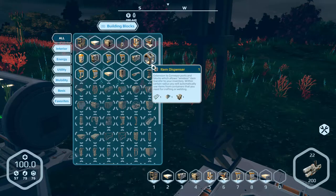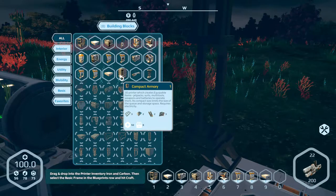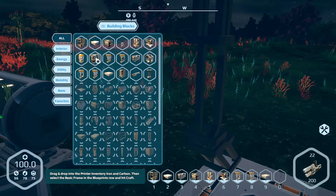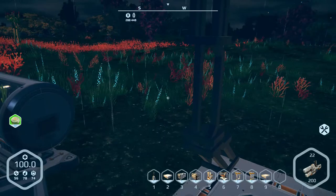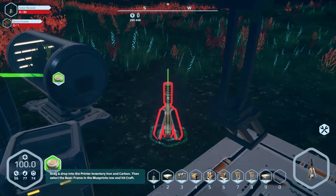Item dispenser. Jack tool. Indoor lights. Compact armory — creates equippable items, jetpack suits, multi-tools, weapons, and batteries to operate them. Its compact size limits the size and storage base. But I also need mechanical parts for that. Medium 3D printer — that's probably what I'm looking for. So first let's build a solar beacon. This is the first thing on the list, I do suppose. We'll just stick it right there.